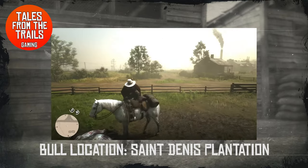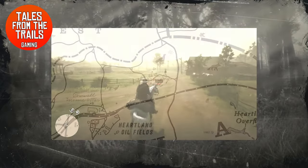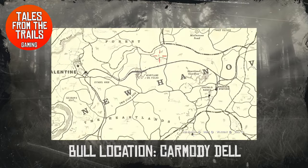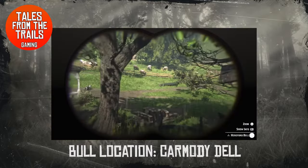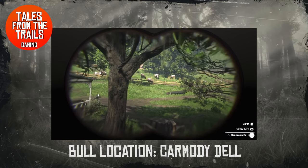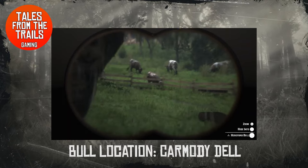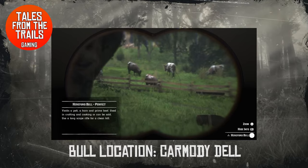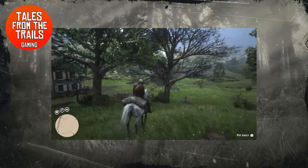I'm just going to skin this bull, stick the hide on the back of our horse — we've got some beef as well which is awesome — and head out to the next location. Head over to Carmody Dell which is in the Heartlands, between the oil fields and the overflow. There's a little ranch there with a fenced-off field with cows and a bull. In this case a Hereford bull spawned, but it can be a random bull — the colors change as well.